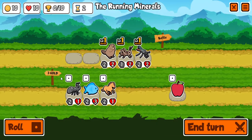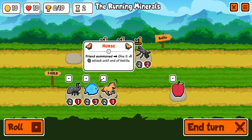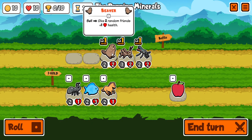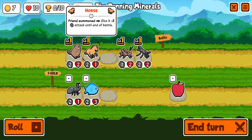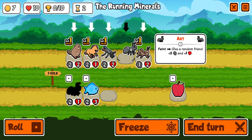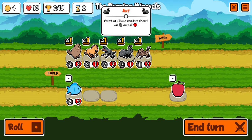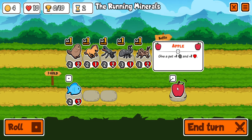Now we can just go back and we'll see if we got ten coins. We got a horse, or an ant. I'm going to move the beaver to the back. I'm going to put the horse right there, and put the ant there. The horse has a special ability — whenever I summon somebody into the group, it gives them one attack until the end of the battle. And we got an apple.